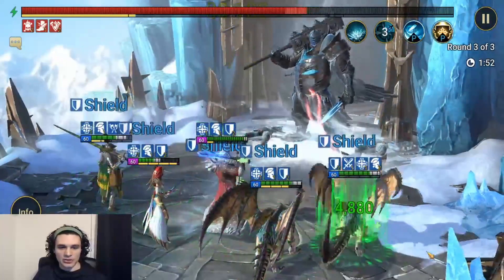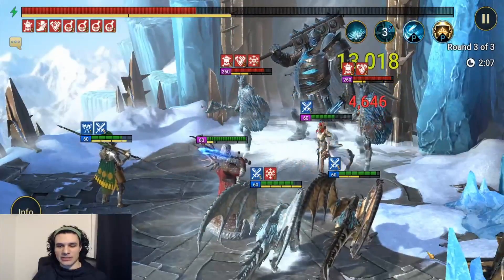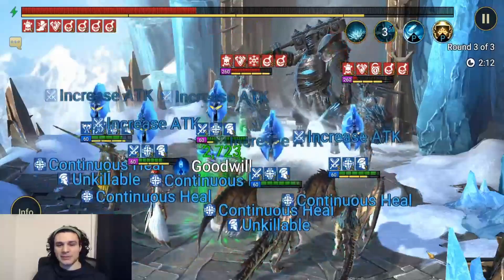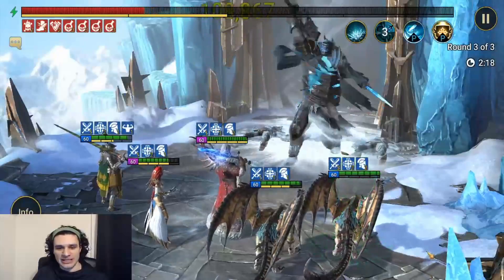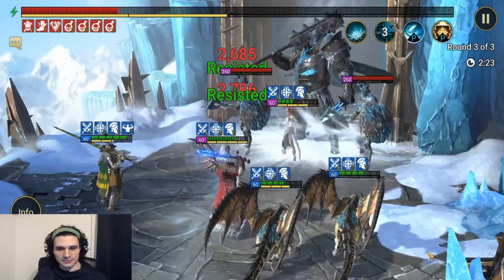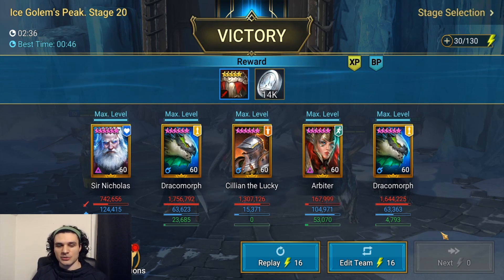Another 200,000 hit. I think it's really cool they added strengthen to his passive — as I've talked about before, strengthen is probably the best defensive buff in the game right now. The surplus damage didn't proc on the Ice Golem, which definitely would have one-shot it. Overall damage totals: Santa did 700,000, Dracomorph did 1.7 million, and Cillian the Lucky pulled out 1.3 million — compared to Dracomorph, that is a ton of damage. This guy can absolutely compete with someone as dominant as Dracomorph.